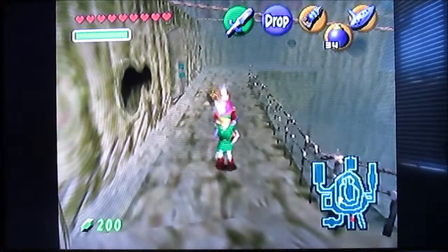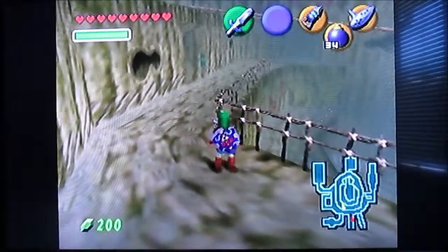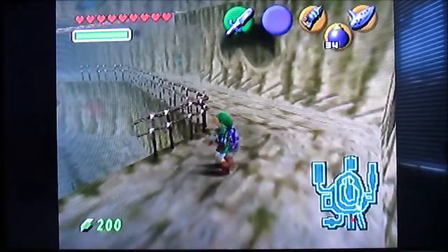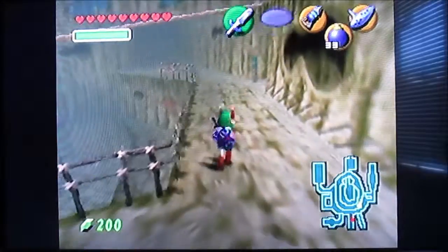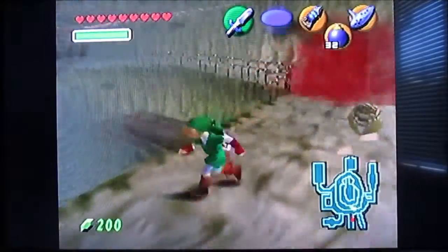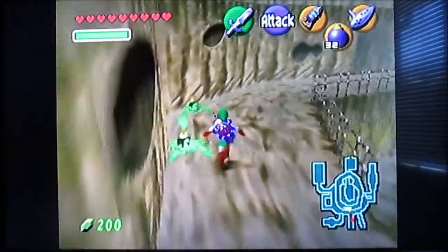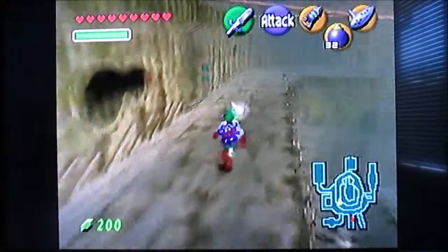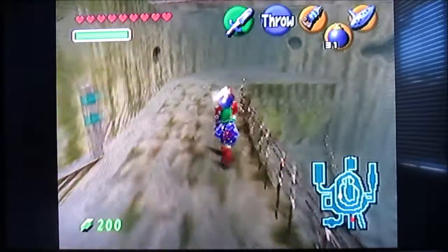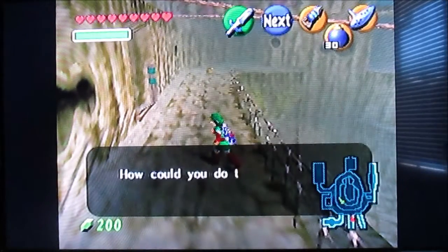Now we gotta stop this Goron from rolling. This one's a bit of a smart one — it tends to run away if you get close to it. So what you gotta do is throw a bomb. I was lucky enough to get it — well, actually I didn't get it. He got close but it wasn't close enough for me to use the bomb on him. Maybe now I can get him? Oh, that's right, because I accidentally threw that other bomb out.